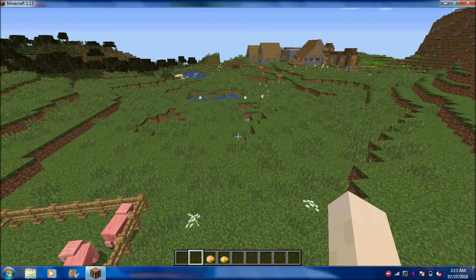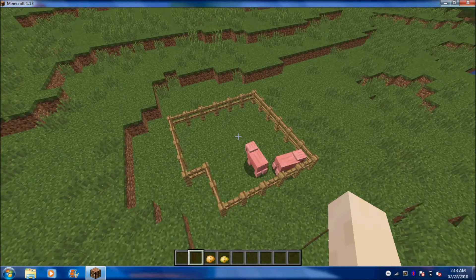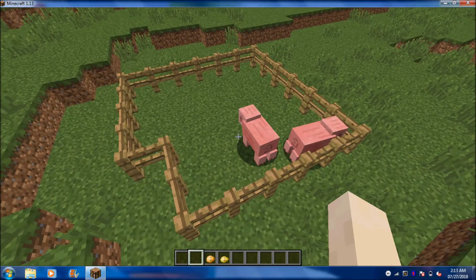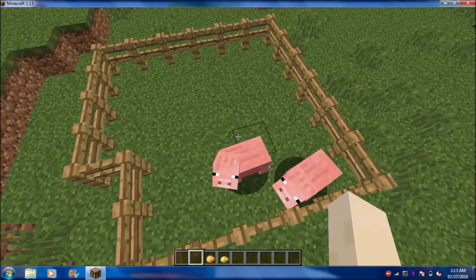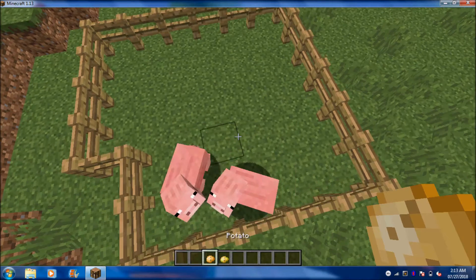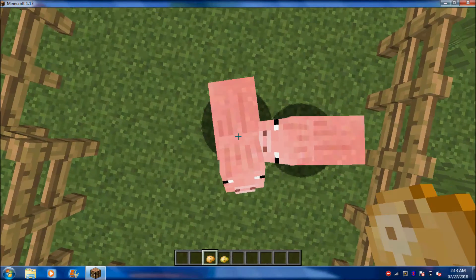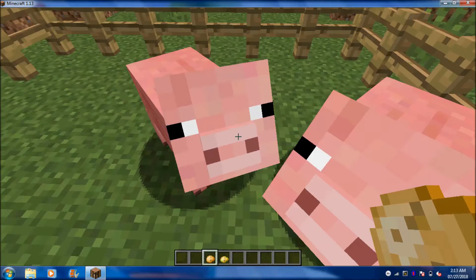As you guys can see, the pig actually eats potato because when I have the potato in my hand, the pig actually runs to me. So you see they just move. So let's click one pig.